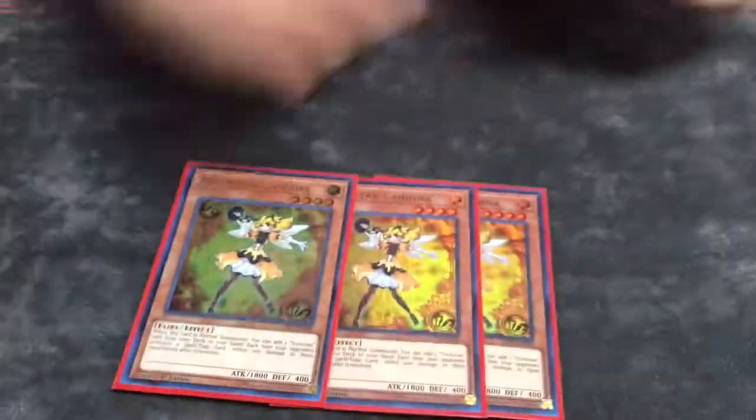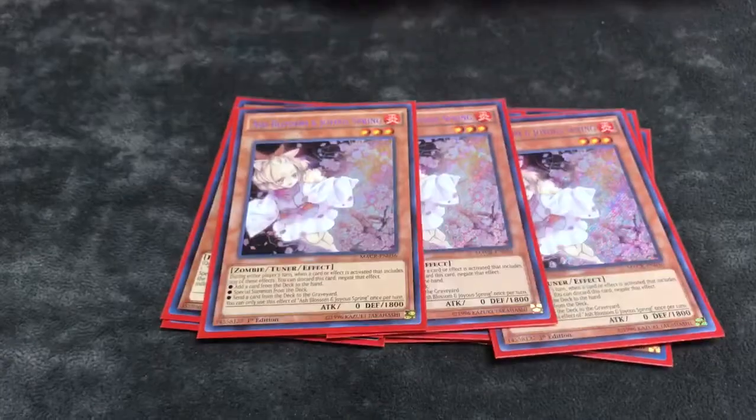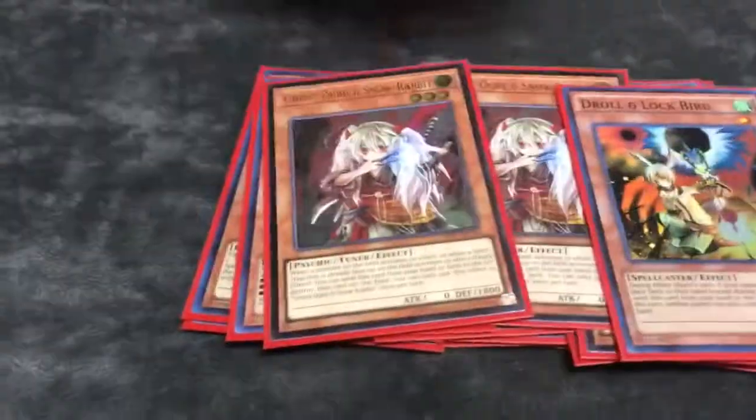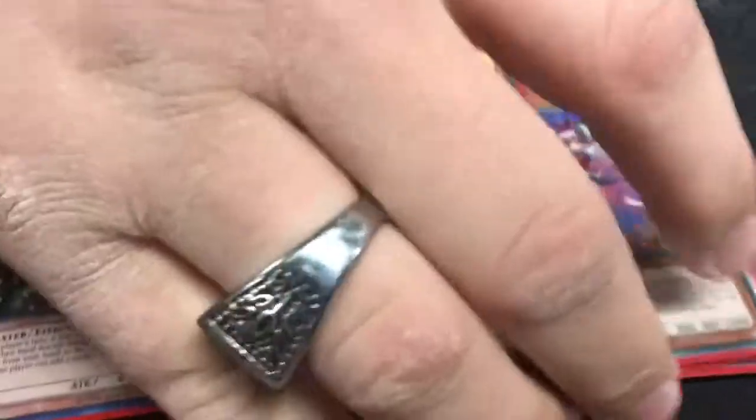First off, play three Candina — it's obviously your best searcher in the deck. Three Licorice, which you search most of the time. Play three Ash because you obviously have the room for literally every hand trap. Three Ghost Ogre. Yeah, we'll see. Yoke Stegas, three Super Drolls.